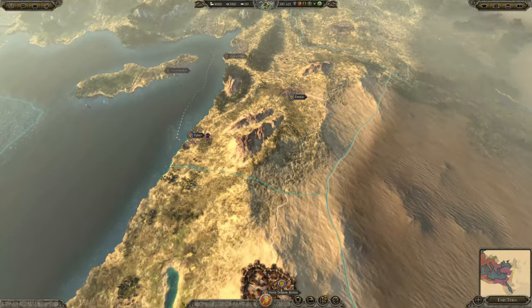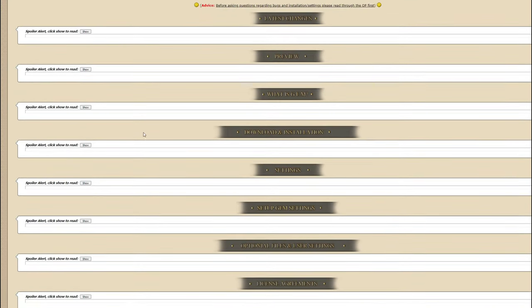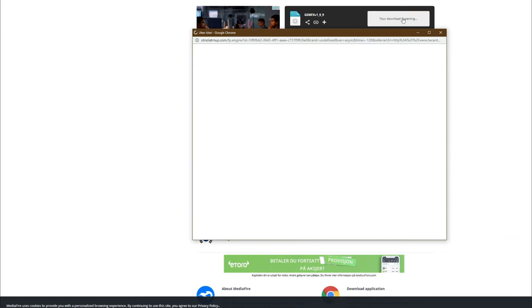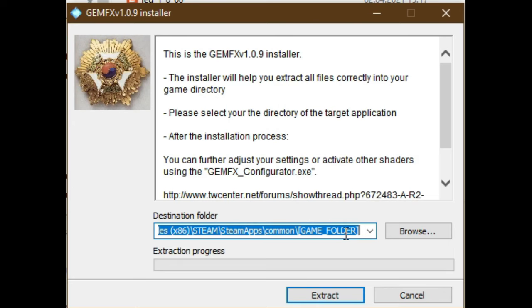First up, and perhaps most importantly, is the GEM Graphical Enhancement mod. Much like Reshade, this is an overlay tool which changes the image quality of the chosen game. To do this, we head over to the Total War Center forums, locate GEM, download the file, run the application, and extract it to the game's folder — not the data folder, but the actual main game folder.